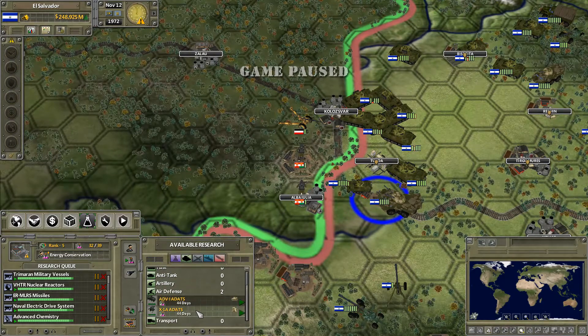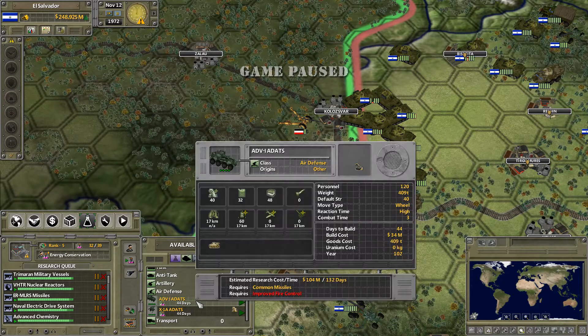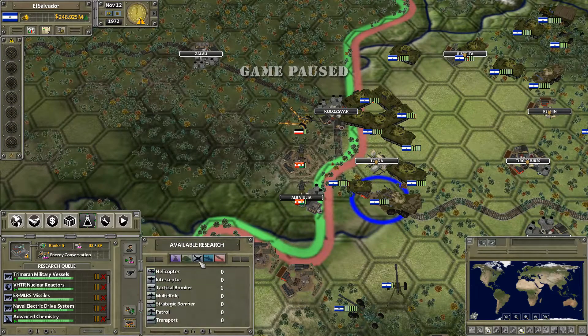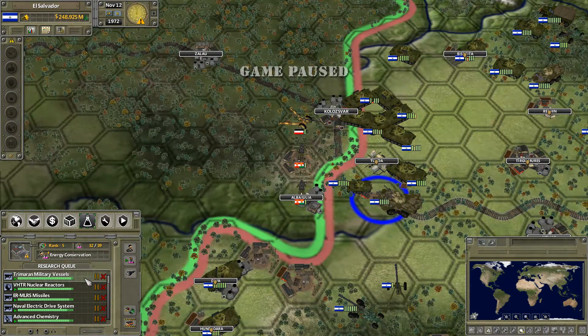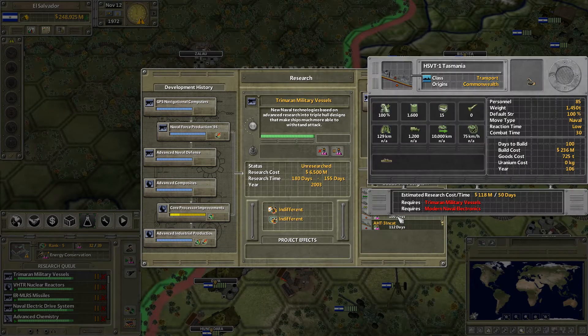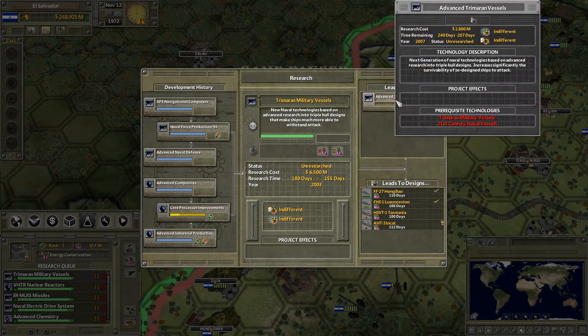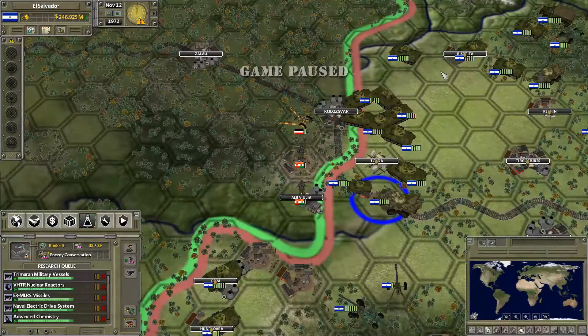We've got some air defense units that we can't actually research right now. They have very high close air target attack, but none for medium air targets or anything like that - seems a bit risky. The next one is this, but checking whether it unlocks anything for Commonwealth - not really.